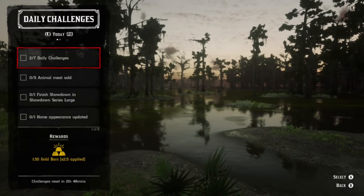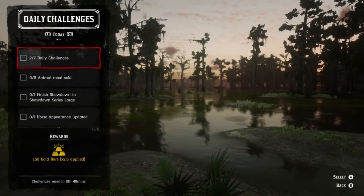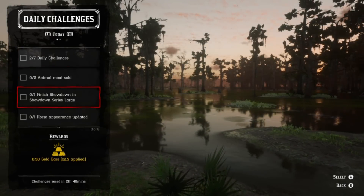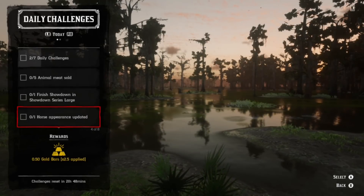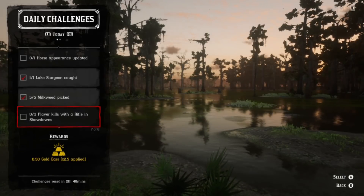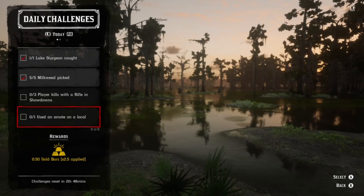What's up guys, daily challenges for today: we have lake sturgeon and milkweed. We have a pretty easy day — animal meat sold, finish showdowns (people were having problems yesterday where they weren't registering), horse appearance updated, sturgeon, milkweed, and play kills with the rifle in showdowns. You also have using an emote on a local, which we'll talk about at the end.